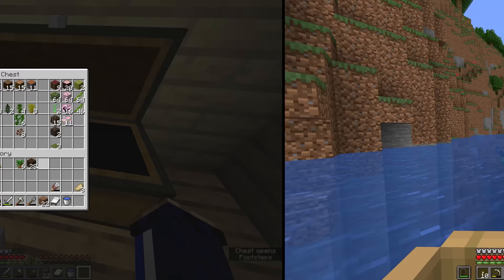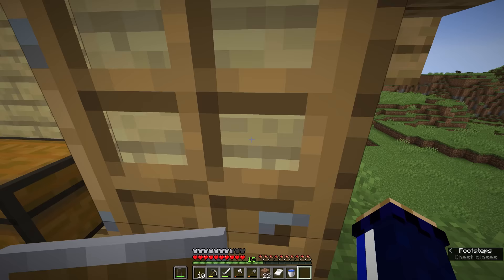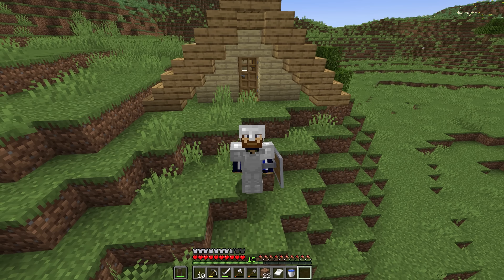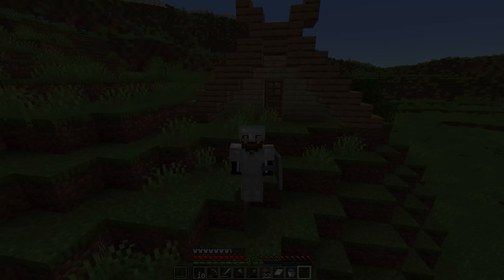We finally get to put the dark oak saplings in there, and look at this beautiful range of wood colors we have available to us. In the next episode, we might even turn some of them into a house. But for now, that's where we're going to leave this episode of the Minecraft Survival Guide. I hope you've enjoyed searching the world with me for all these different wood types — don't forget to leave a like if you enjoyed it, subscribe if you want to see more, and I'll see you folks soon. Take care, bye for now.